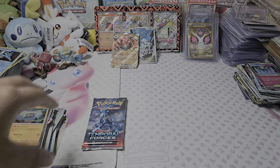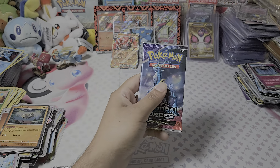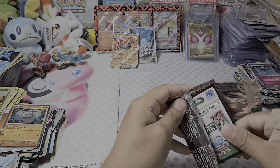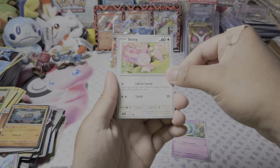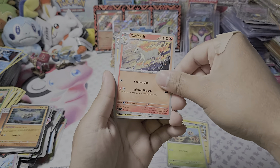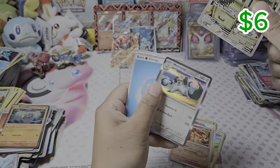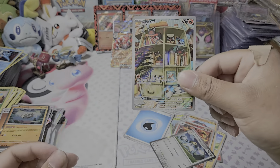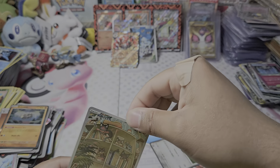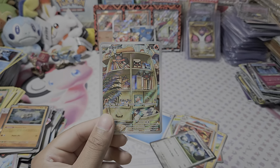Last two packs — horse and Minccino rock... nothing. Last pack. We went on a dry spell after that EX. Come on, give us something — a gold card, SAR, at least an illustration rare. Losses... Branchsaw, Horsea again... we got an illustration rare! Litten — really nice illustration rare. I love cats. Goes really nice with the Incineroar EX we pulled, but no SAR unfortunately.